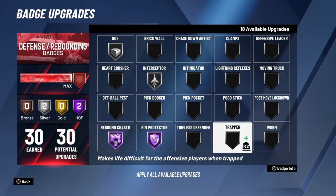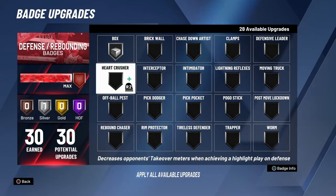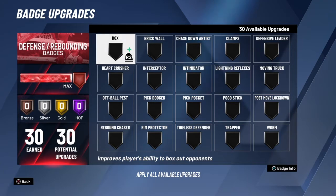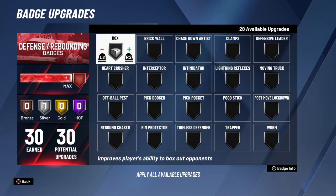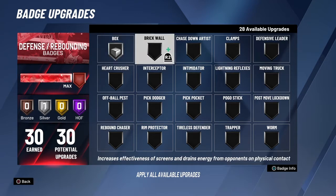With this game plan I'll take away all my badges to show you which ones I like to keep silver. Box is definitely one of them - box silver is perfect because if you put it above gold and Hall of Fame, I feel it's just overkill. Bronze is fine if you're like 7'3" just because of how big you are in strength, but box silver is definitely a good badge to have.